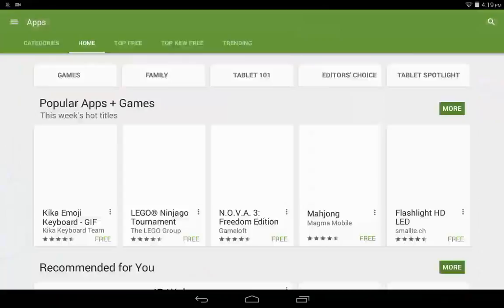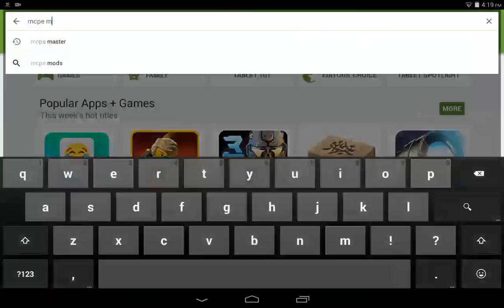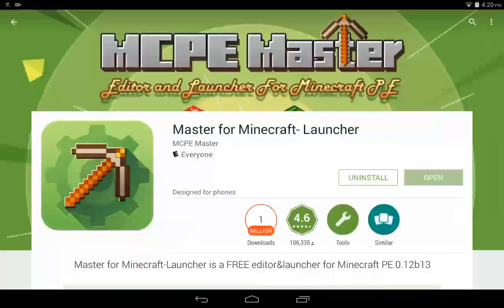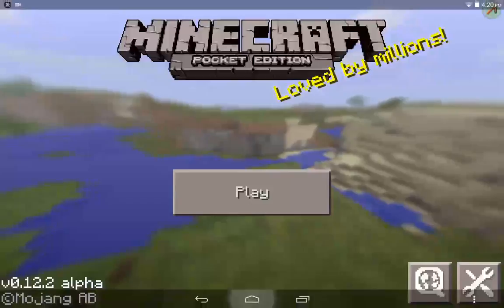So what you want to do is go to your Play Store. I don't know if mobile genie has it — never tried. What you want to look for is 'Master' — search for it and you'll see this kind of pickaxe icon on it. Install it and then open it.